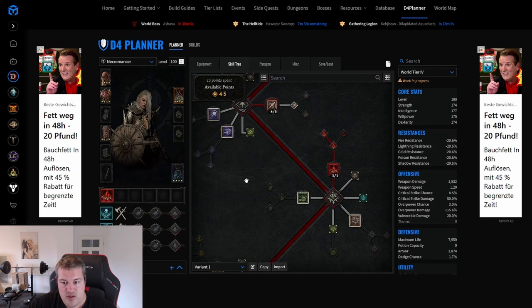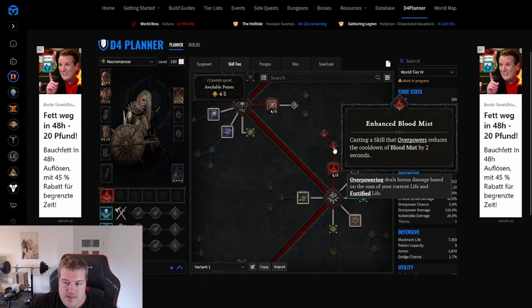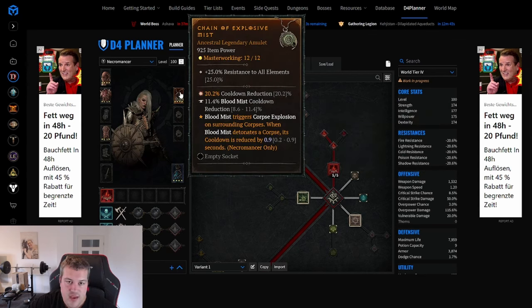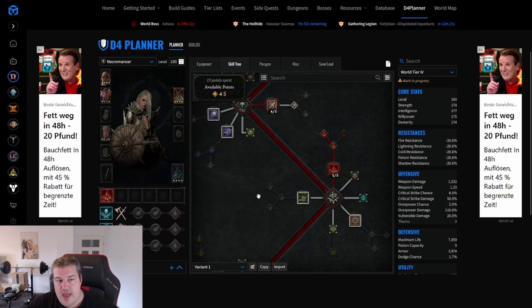A build that has been around for a long time but is now really consistent is the Blood Mist Necromancer, which keeps invulnerability up the whole time. To make it work, you need Blood Mist, an aspect where overpowers can reduce its cooldown, and Blood Mist leaves behind corpses. Those corpses synergize with the Aspect of Explosive Mist, which reduces the cooldown by 0.9 seconds per corpse explosion. Combined with tempering Blood Mist cooldown reduction and cooldown reduction on your offhand and defensive stats, you can keep it up permanently.